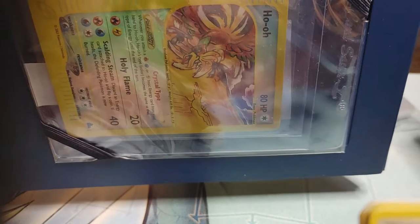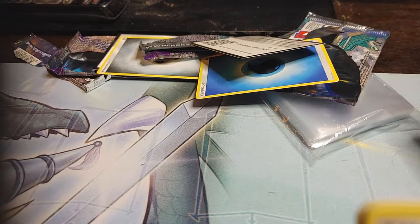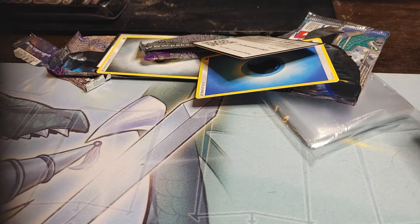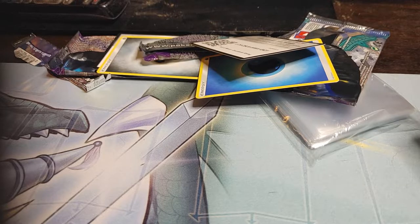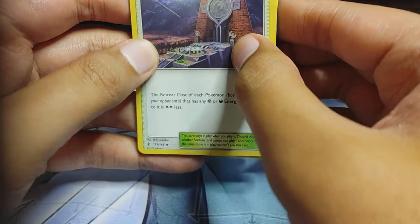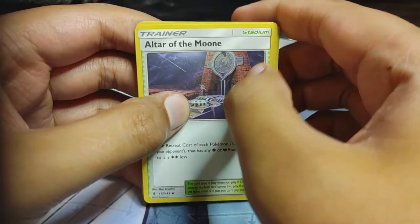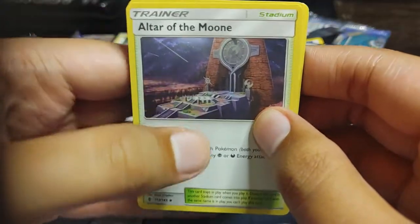It is a Crystal Ho-Oh Reverse Holo from Sky Ridge. It's been authenticated by one of their reputable people — like CCG, CGS, or the comic book grading company, and PSA. Mine got authenticated by CCG. I've never really heard of them, but it's a cool card. I like the way they put it in this nice little magnetic book — nicely wrapped and tight so you can just show it off to people. It's a really cool way they're doing things.